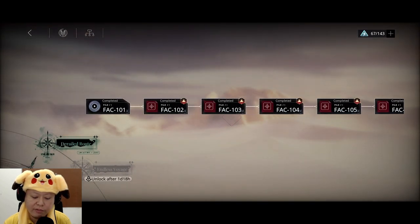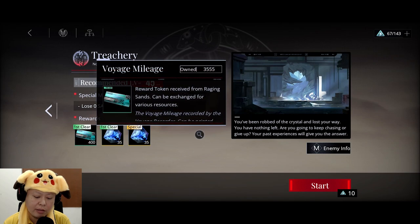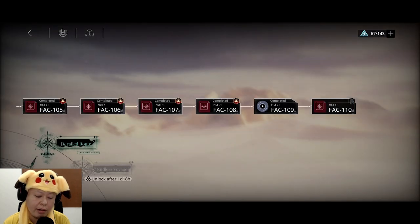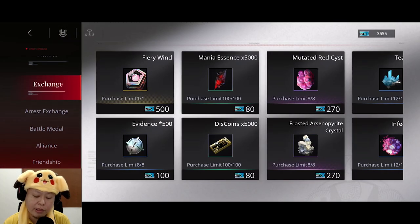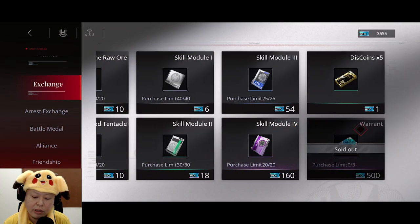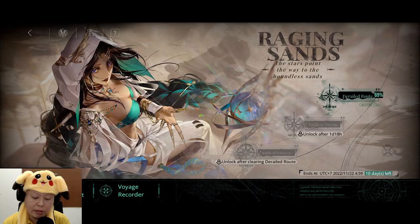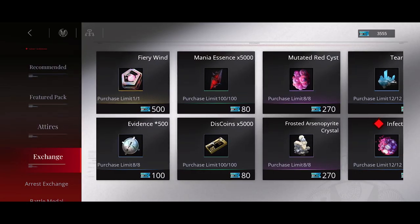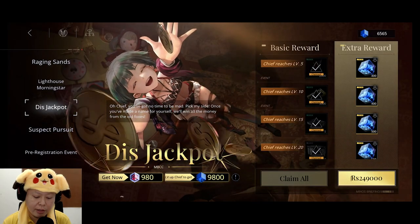Here in this event, we can do these stories and stuff. Basically if we clear this, we will get this item called Voyage Mileage. And then we can use those items to buy things here, including summon tickets. I already bought 3 of this — the purchase limit is 3. You can also buy other stuff.